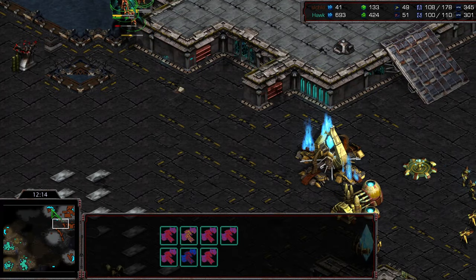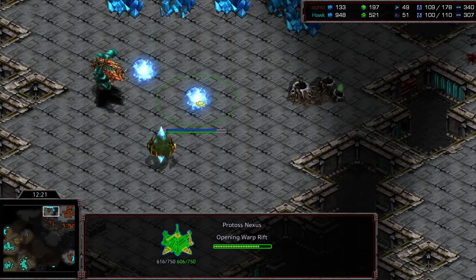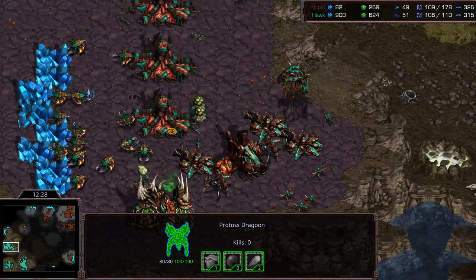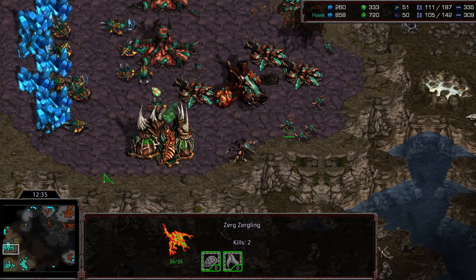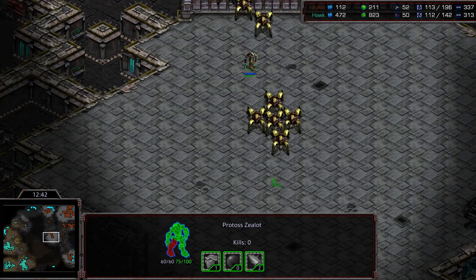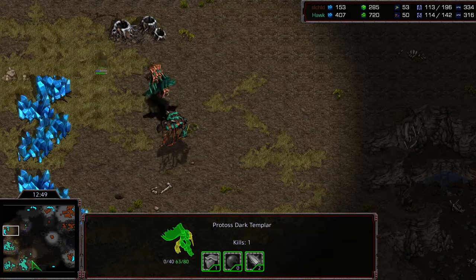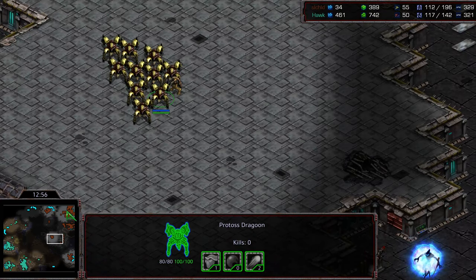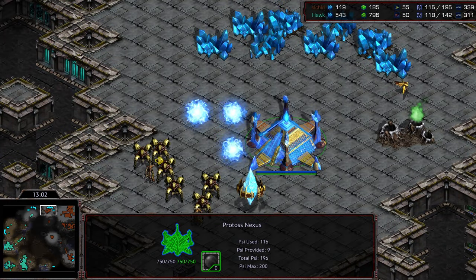High templar waiting to potentially deal with these mutalisks. Hawk now has a big worker lead, even on supply — which usually means Protoss is behind. Let's see if he finds this base. Yeah, he sneaks in and finds it, picking up that probe. I don't think he's going to be able to whittle down the nexus though with this amount of dragoons moving in. Plus-two weapons on those dragoons, but the problem for Hawk is he hasn't kept up on upgrades — he's still working on plus-one spines.